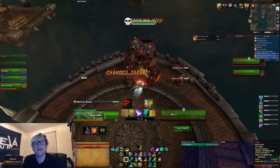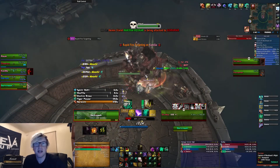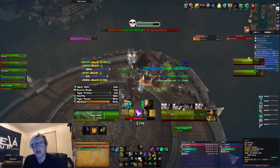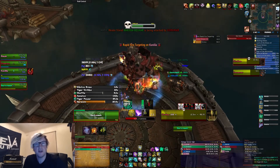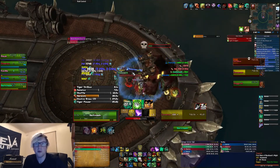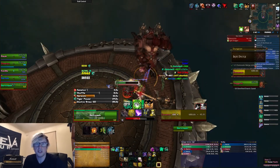Hey guys, what's up? It's Darkmech here, and I've got an updated UI video for you all today. I've been getting a lot of requests, especially from my 14 Easy Mounts to Farm Guide, about what UI I use, what add-ons I use, what weak auras. A while ago I had made a UI video, but it was really focused on setting LVI up and the bars. So today I'm going to go through my add-ons, my weak auras, and a little bit into LVI.